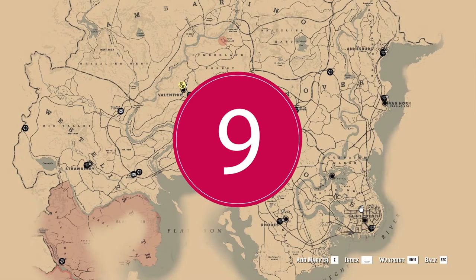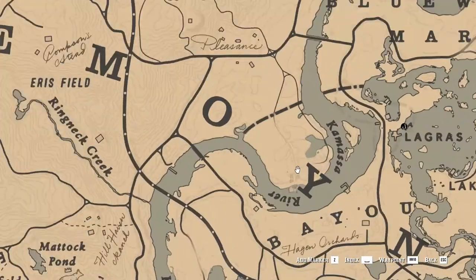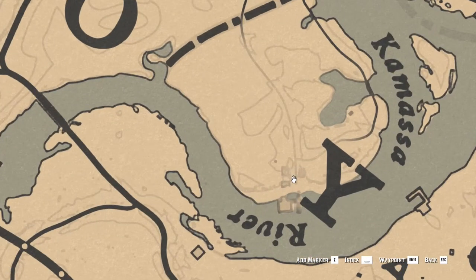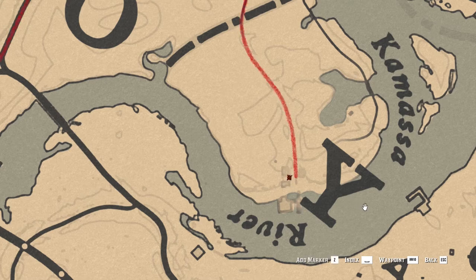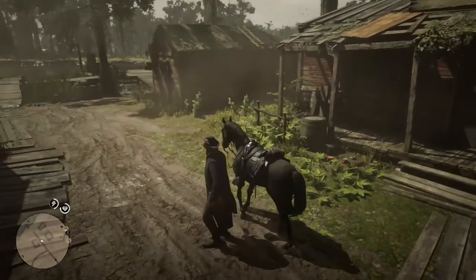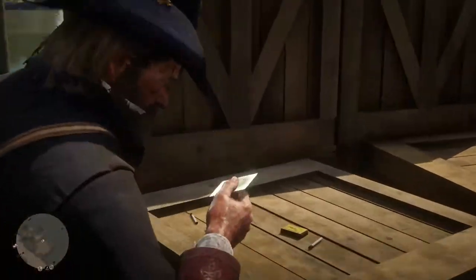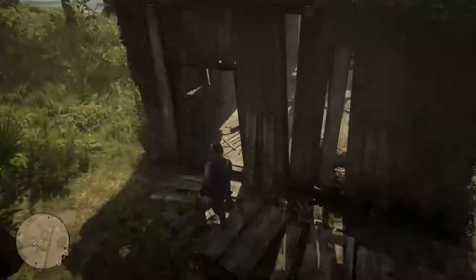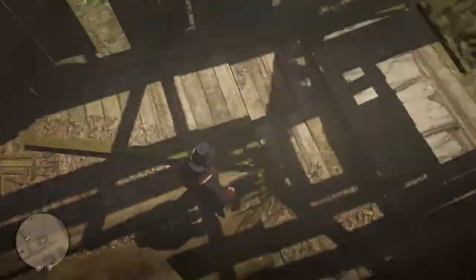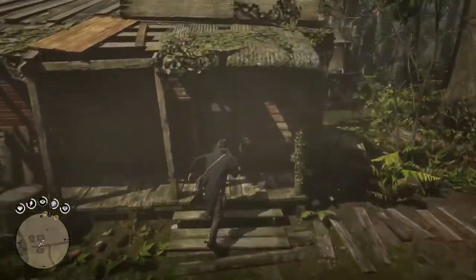The ninth cigarette card leads you back to the Lemoyne territory, this time northeast from Rhodes and northwest from San Denis. To be precise on the top-side shores of the Kamassa River near the letter Y of Lemoyne text in the map, where you will find an abandoned small town. The item is on the central pier platform on top of some boxes. Look back and go inside the house on the right where you will find extra loot — below the initial part of the floor near the entrance is a hidden lockbox containing $20 in cash and some supplies.